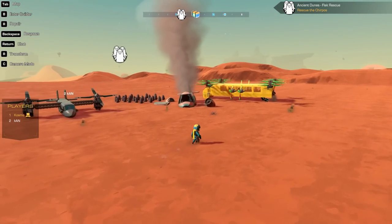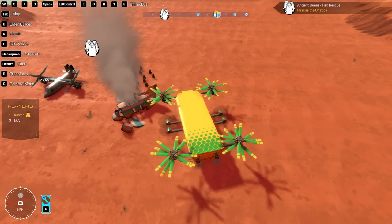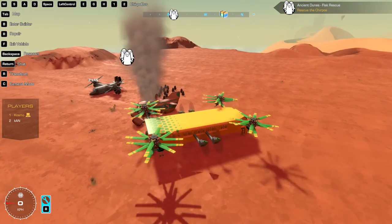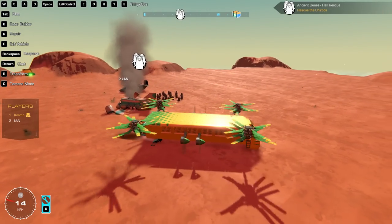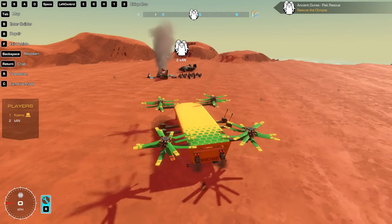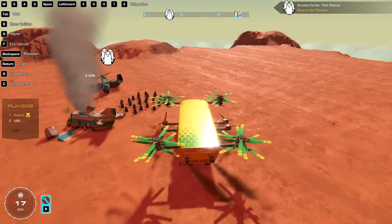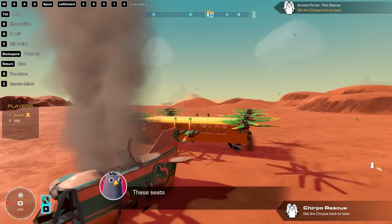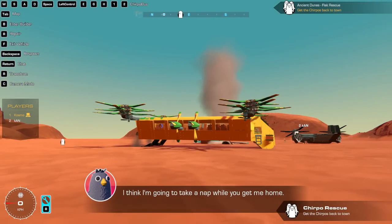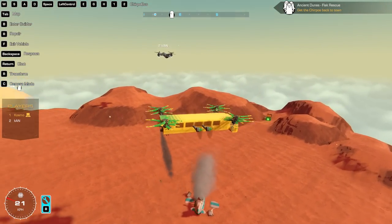Alrighty, here we go. Hop back in. Let's do a little turnaround here. A lot of Chirpos. I love how we built vehicles - how many seats do you have? You said 69? 69 seats. Why do we need that many? I wanted to build a big transport, and I built a big transport. If we ever have 69 Chirpos to take care of, we're gonna have the transport for it. Dude, I thought my transport was big - it's only 51. Come on guys, just get in. Don't kill them.